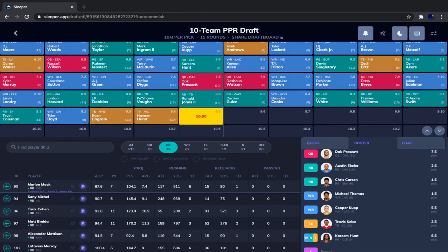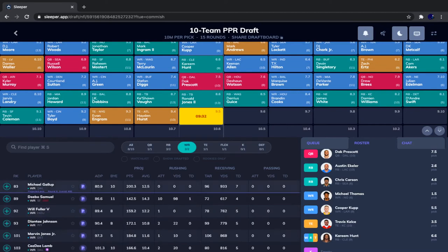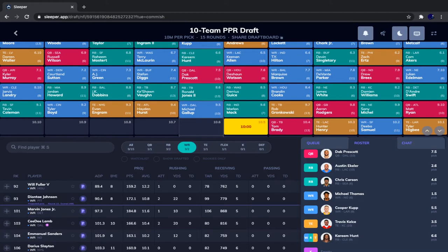After Ronald Jones, Queshawn Vongo, Dobbins, Jordan Howard, Jarvis Landry, Tevin Coleman, Tyler Boyd, Evan Engram, and Hayden Hurst went — four of eight picks were running backs. Now it's time to look at wide receiver. Michael Gallup and Marvin Jones are both available. Gallup will definitely be gone by my next pick; Marvin Jones could still be there but probably won't. Since these two are neck and neck in my rankings, I'll take Gallup now and hope Jones falls.